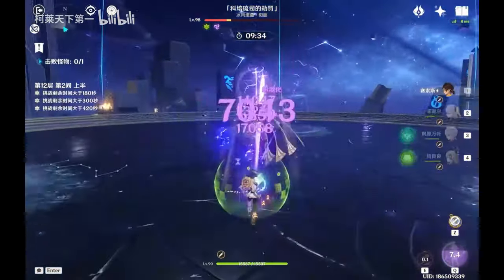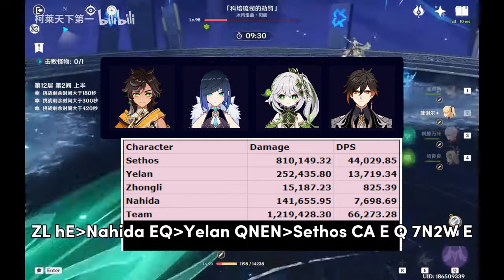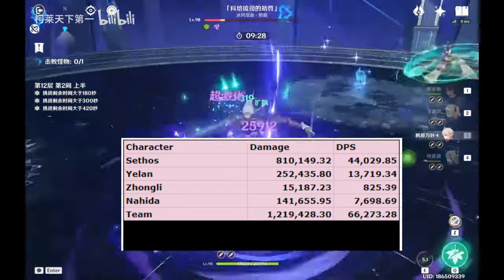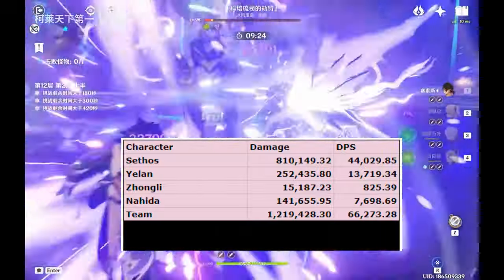Another option for Quickbloom is Sethos, Yelan, Nahida, and Zhongli. This team is not quite as strong as the Furina Double Dendro team, but it's much comfier with Zhongli's shield, and frees up Furina if you need her for the other team, while also not using Baizhu if you don't have him.